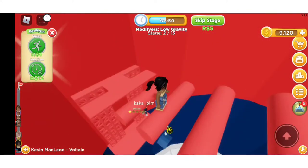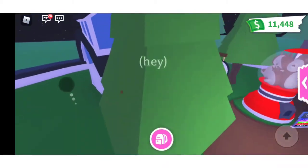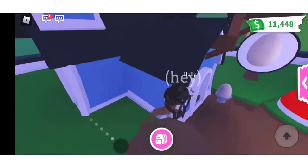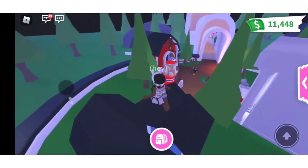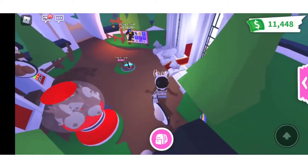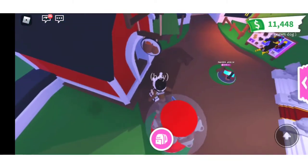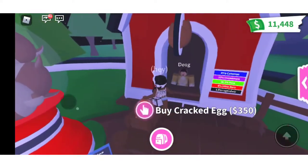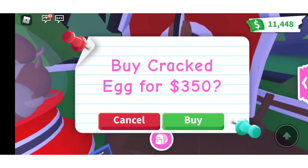Alright, we're in Adopt Me right now. I'm going to see how much money I have. It looks like I have a lot of money, which is great. I'm only buying a cracked egg because I know how to work with cracked eggs.